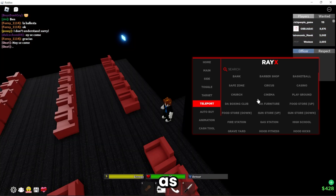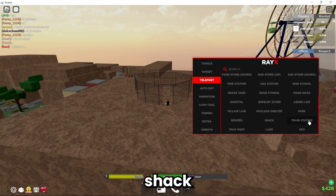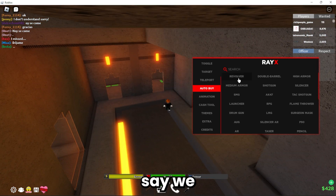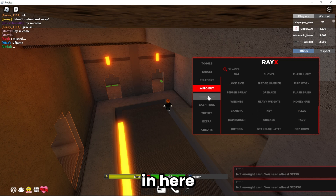We have teleports, as you can see here. You can teleport to anything — the lake, shack, UFO, train station, admin layer, as you can see right here. We also have auto-buy. So let's say we want a revolver, you can auto-buy that. If you can't afford it, it'll show you down here.